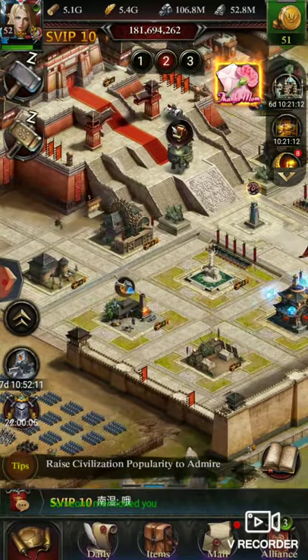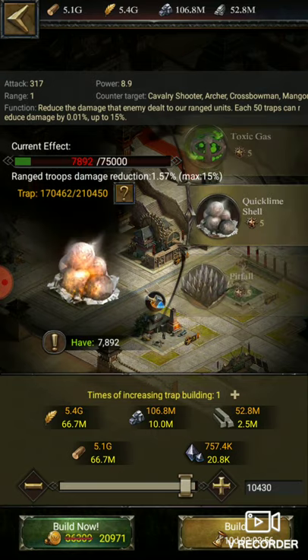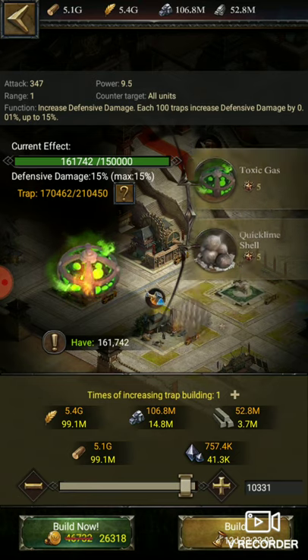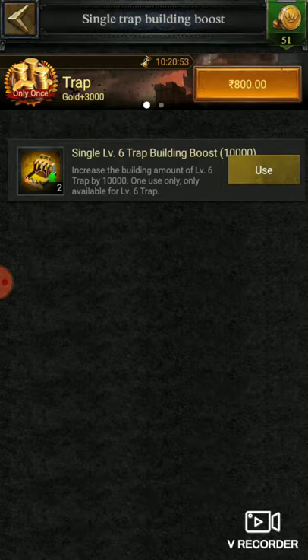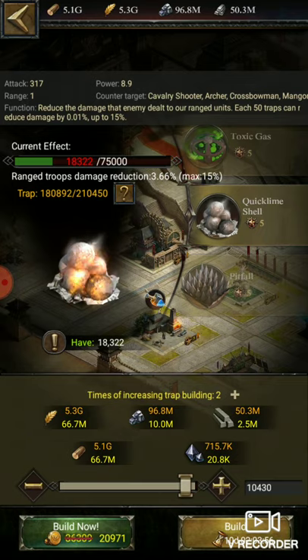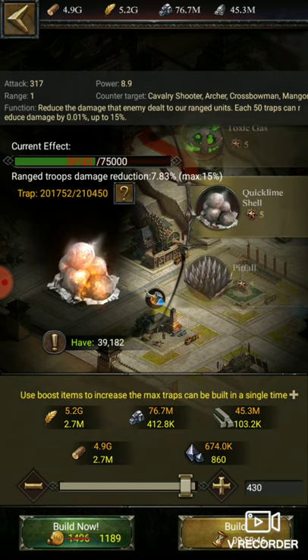Now my speed up is 600 plus, and if you do all those things you will reach 800 plus. Earlier it was 23 days and now it is 12 days. I will train some traps for myself since I need a lot of traps these days because a lot of fights are going on. In every fight you may lose a lot of toxic gas, so be careful.